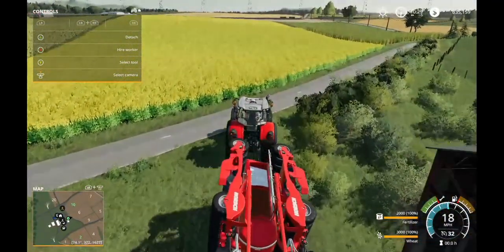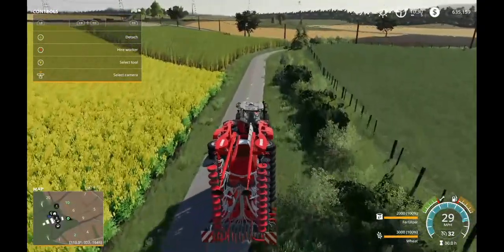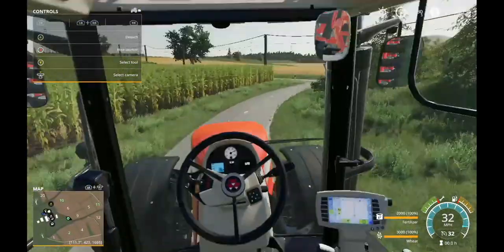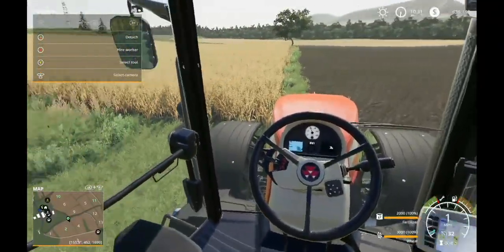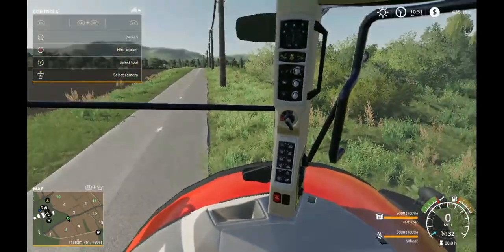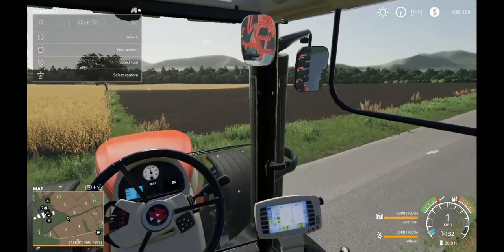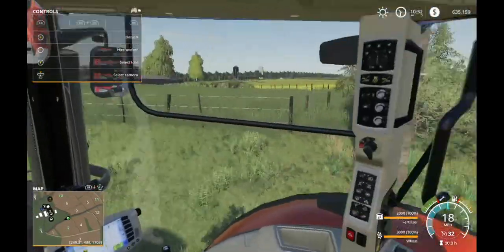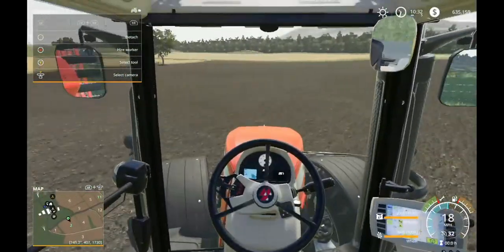There's a diesel fuel point right around here — I think it's right there — and that's why it wasn't working. Now I feel a little bit better. Let's head on out to our first field that needs to be planted. Oh, that's grass — nice! We'll be able to start doing grass right away, that's awesome.